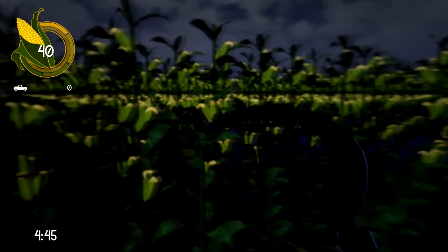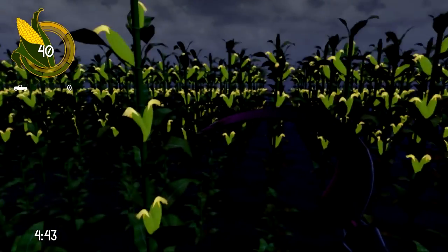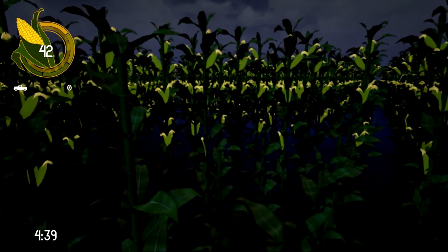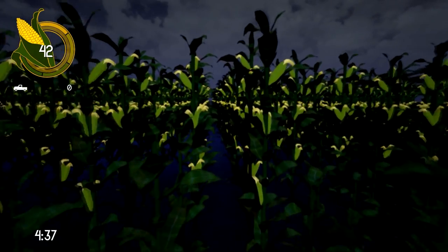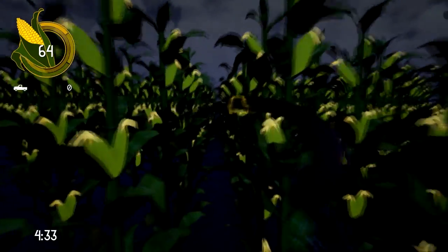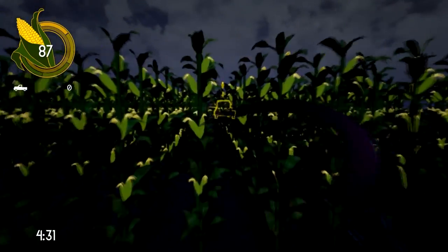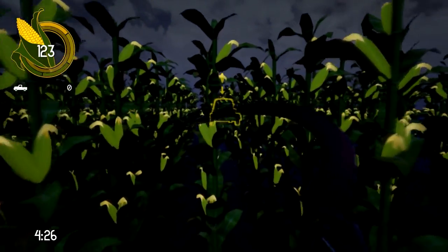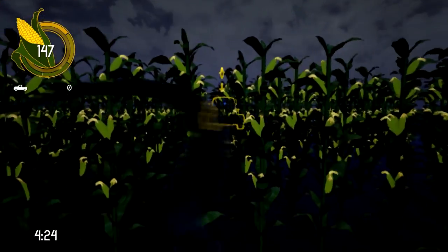As you collect corn, you need to find the outline of a vehicle — there it is. You need to collect your corn until you get to the vehicle, and when you have enough, you store it into the vehicle, and then you go collect more corn and put it in another vehicle.